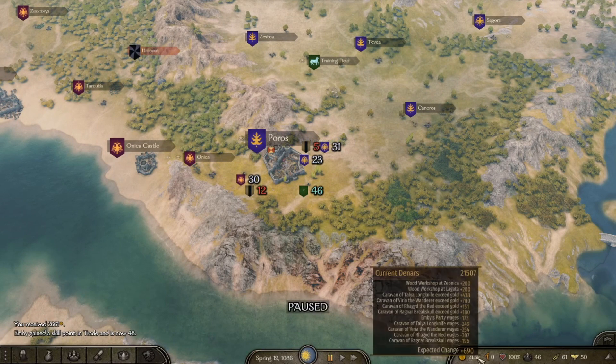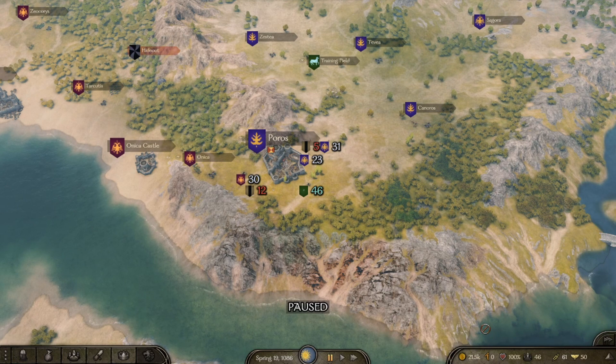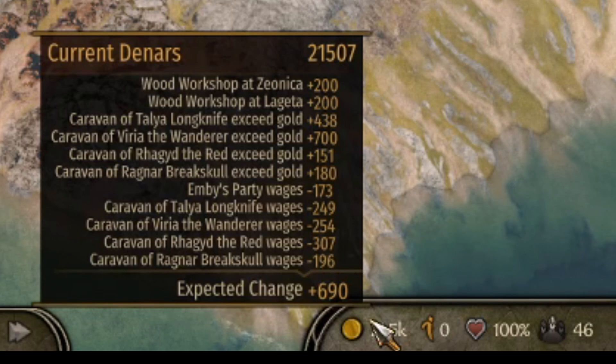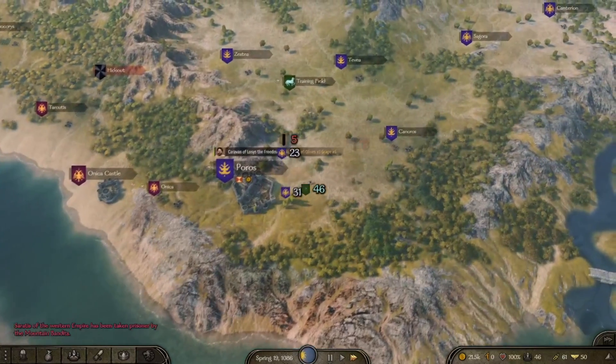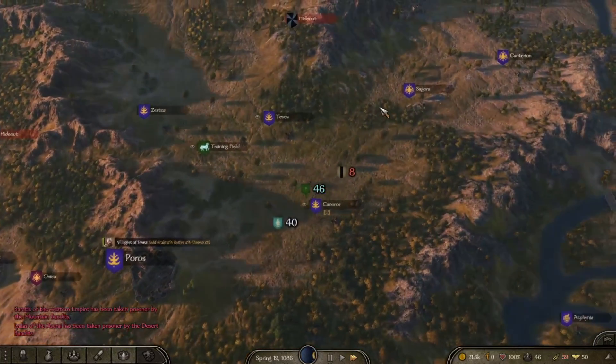Hey, I'm back. It is 11 days later. I'm pretty sure it started on day 10 — I just didn't notice because I was trading. Now I'm back up to 21k. I dropped down to 8k while trading because it costs a lot of money for the upkeep and wages. The turnout of Ragnar Breakskull is almost even right now. If I wait a couple more days, it'll get to where Varya the Wanderer is at 700.